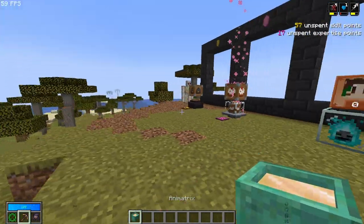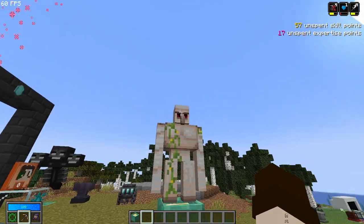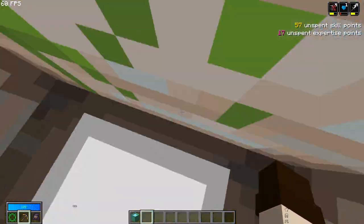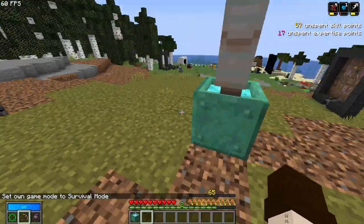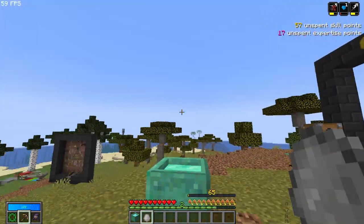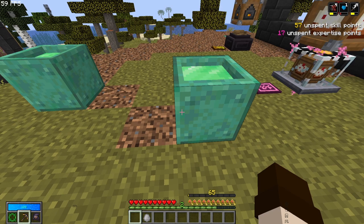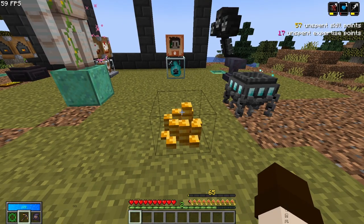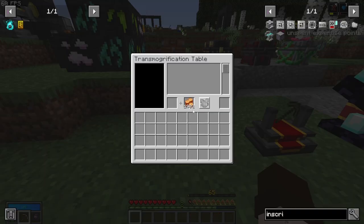A new block has been added: the Animatrix. You can come to it, click with a spawn egg, and it will display the mob as an image — it can't hurt you, so a wither placed here won't shoot at you in survival. To remove the egg from the Animatrix, shift right-click with an empty hand and you get the egg back. The rotation is tied to the direction you face when you place the Animatrix, not where you place the egg. Also, if you shift right-click a coin pile you've placed, you can take away just one coin and bring it to the transmogrification table to try out all the new transmogs.